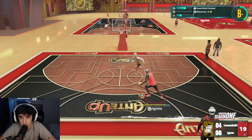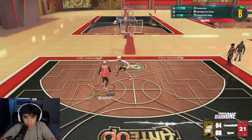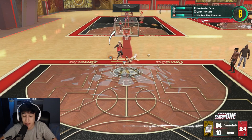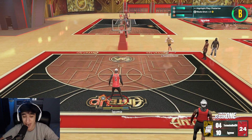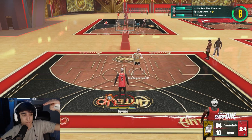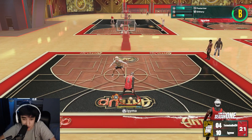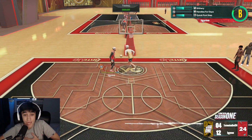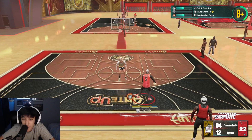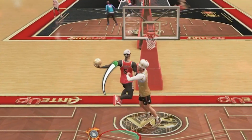Why am I not getting dunks right now? Just do a nice little move and put him under the rim — there we go, just like that. I'm gonna put you under the rim again. Can we green that one? After all of this, we finally greened the dunk. Not that it matters, because all you have to do is get above the halfway point of the bar and it'll just go in. This is the problem with 2K — right now, I am the problem. I have become everything that I have sworn to destroy.